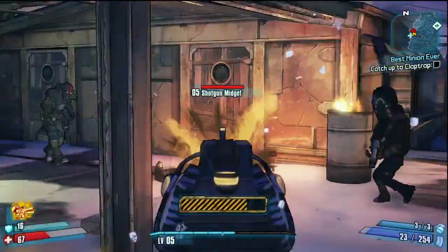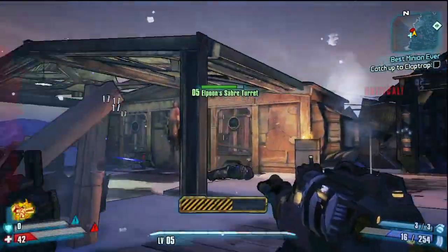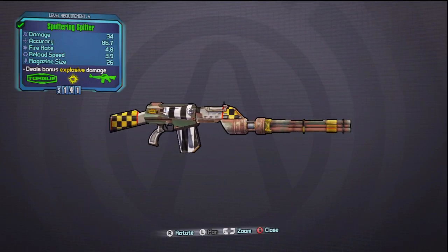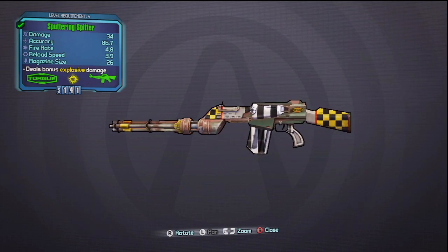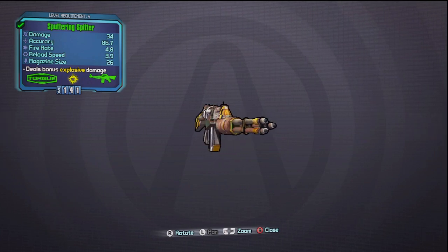Our second weapon is the Torg Sputtering Spitter. This is a fairly decent rifle for the beginning of the game. When it lacks in firing rate, it makes up for the explosive damage. It's a pretty funky looking weapon. The firing rate is not great at all — it actually takes a while to spin the barrels and start shooting, but once you get that going, the explosive damage really makes up for it, as you can tell here in the gameplay.